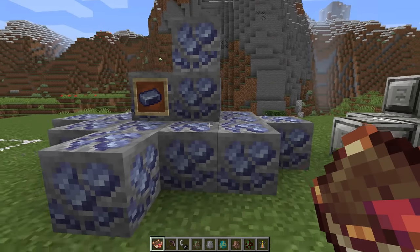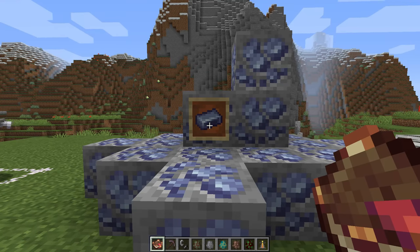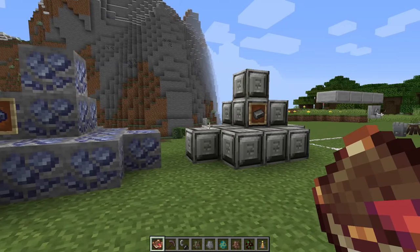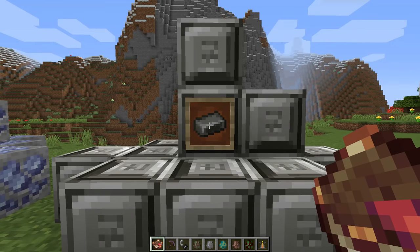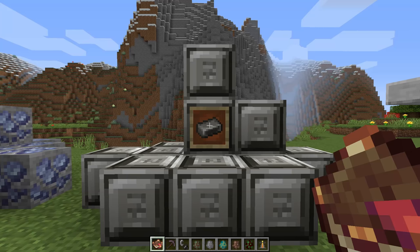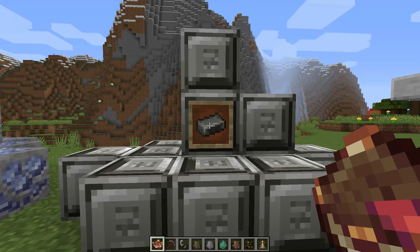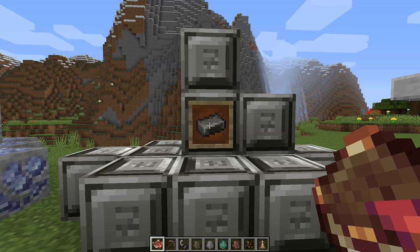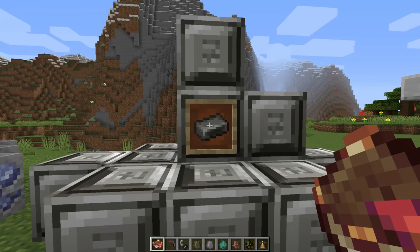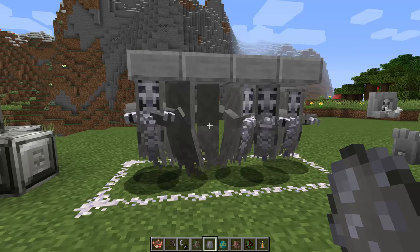On top of the new mobs, a new ore is added to the game that spawns similarly to gold ore in terms of frequency and y-level — and that is lead. Unfortunately you don't really use the lead ingot itself for anything other than making the new alloy also added by Eidolon, which is the pewter ingot. You make this by combining lead with iron, getting the blend, cooking it down, and you get the pewter ingot.